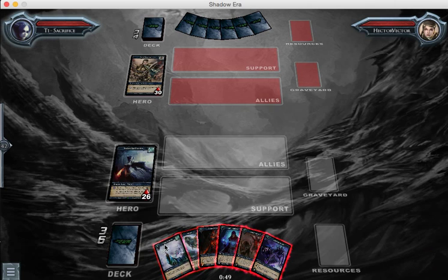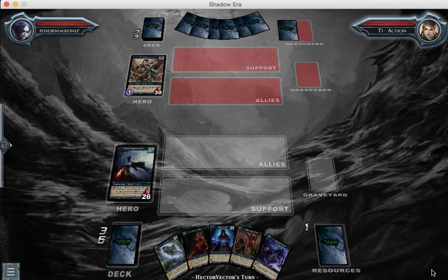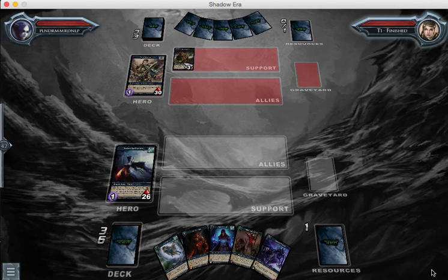I'm going to sacrifice the Lightning Strike here, because I need the 2-drop, and my hope is that I will just be able to get to 7 and drop a low-cost Burden, and that should be all the draw I need.